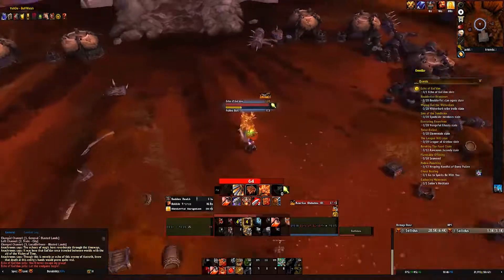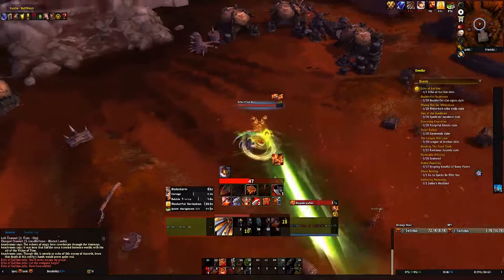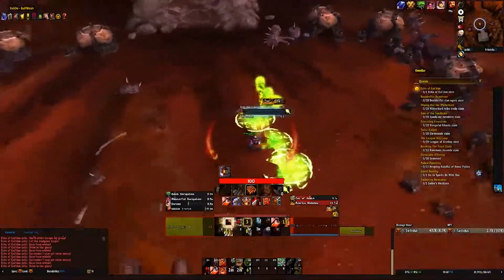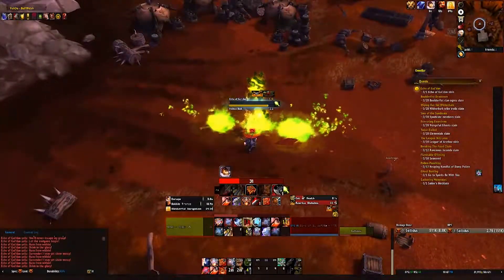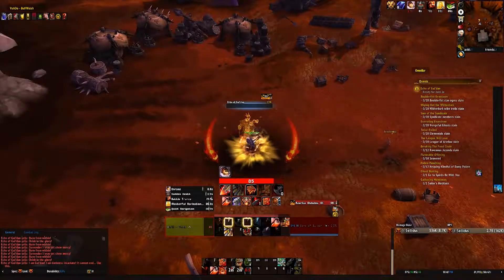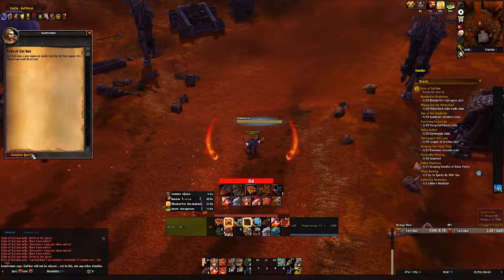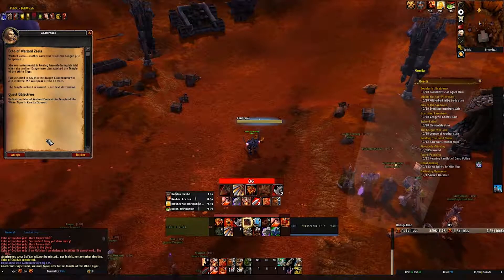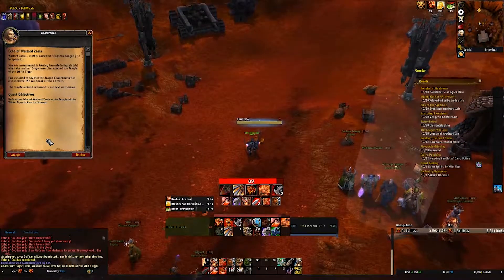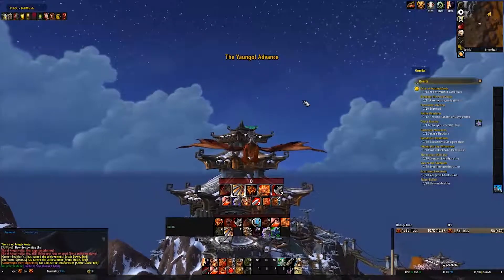The first boss-type character you are going to kill is the Echo of Gul'dan. This fight can be tricky depending on your item level — it doesn't appear to scale, so the higher item level you are the easier you will find this. Essentially you are just going to want to interrupt the majority of his spell casts as often as you can, move out of his beam and the green circles on the floor, and he should drop fairly easily. I was 355 item level when I did this and I didn't struggle.